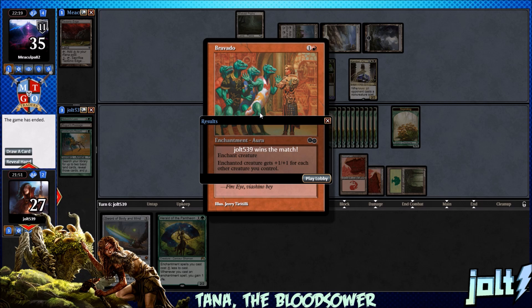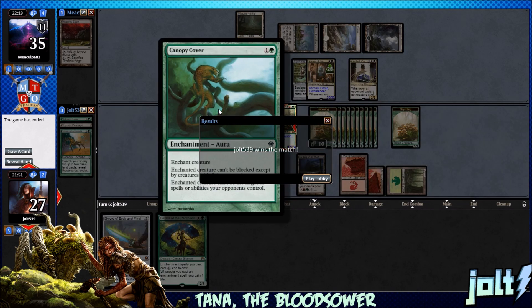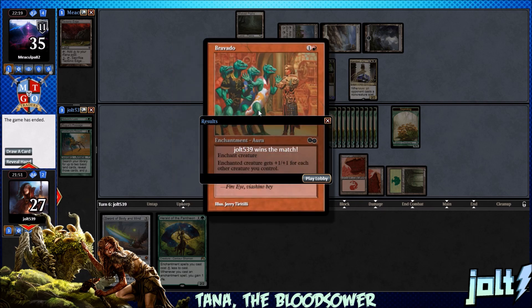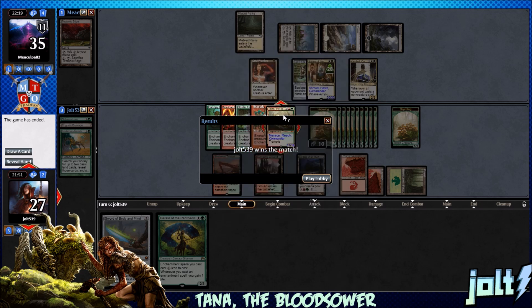You can see where going Voltron with Tana is a lot of fun — especially with Bravado. This is one of the key enchantment pieces in the deck: enchanted creature gets plus 1, plus 1 for each other creature you control. It's a really good way to utilize all of our Sapling creature tokens. Madcap Skills, Canopy Cover, Spider Umbra, Bravado — Tana, you're looking extra, extra special tonight. Alright everybody, if you enjoyed the video, like and subscribe — thanks, bye.